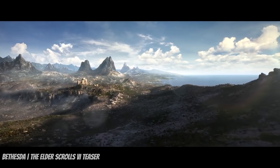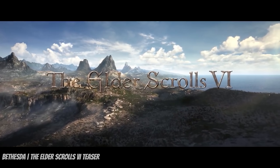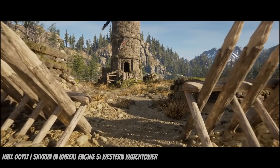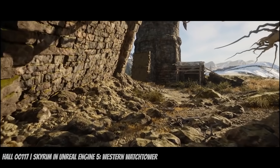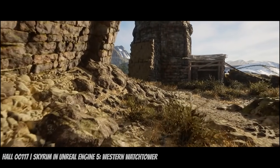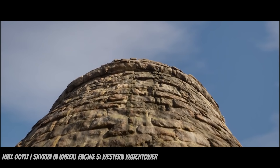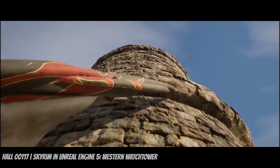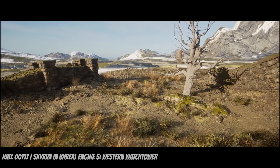Fans of the Elder Scrolls series are sure to have plenty to crave in anticipation for Elder Scrolls 6 after watching this. Next up at number 9 is Hall 00117's Skyrim in Unreal Engine 5 Western Watchtower Scene — an absolute beauty. This environment utilizes Nanite geometry to create hyper-realistic details. To create the stone walls, Hall used displacement maps on primitive objects in Blender to push out the geometry, then imported this as a super-dense mesh. This could be seen as a huge benefit to people who aren't material artists and can't craft a stone wall in, say, Substance Designer.